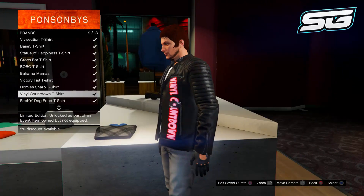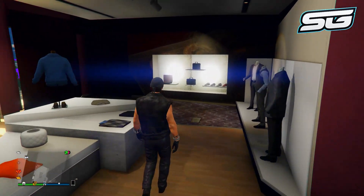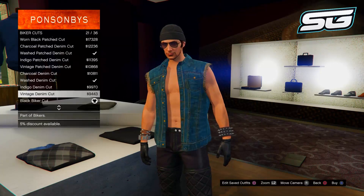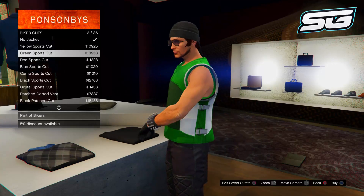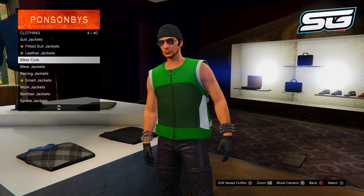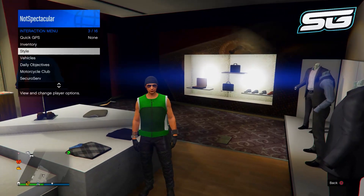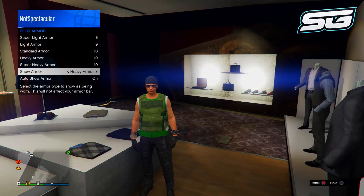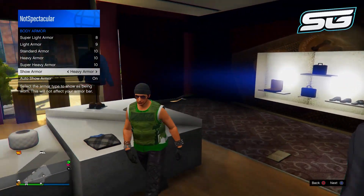The fourth glitch is also very simple. Go to the top section, go to biker coats, and put on any one of them — I'm going to put on the green one. Once you've done this, open your interaction menu, go to inventory, go to body armor, and select show body armor. You should notice the body armor glitches through the biker coat, which looks pretty cool and can definitely be used to make a really good modded outfit.